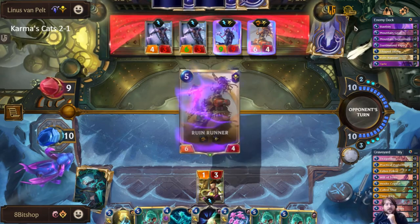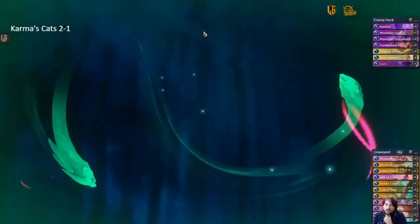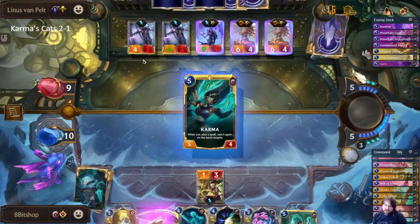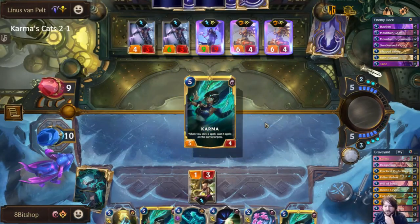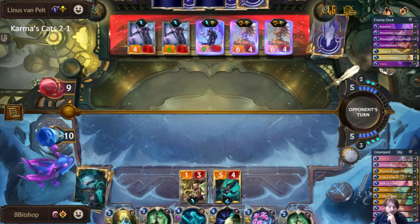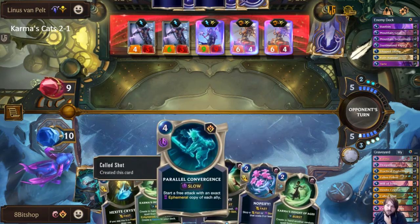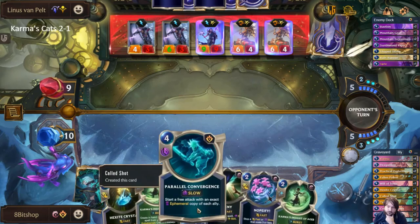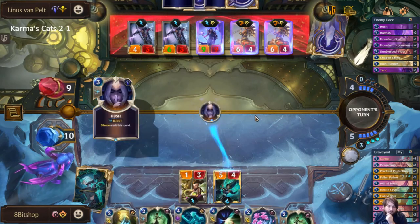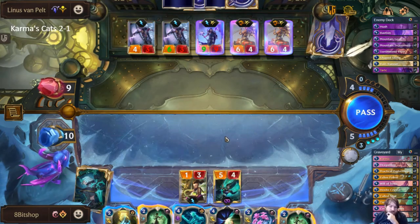What's nice is because Eye of the Dragon is the other thing I have out, I am going to get mana back for playing this. I have Deny mana still available, which is pretty important. Unfortunately that is very unfortunate — we can still Hexite Crystal during their turn but it means I need to commit to spells before they do as much as I'd want them to. I think it's unlikely they have removal if they committed a Hush though, because they would have removed her instead.